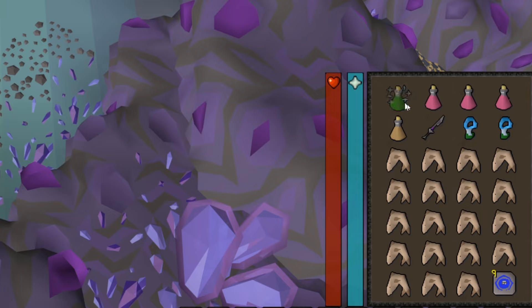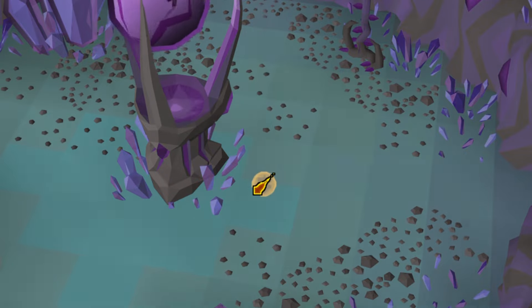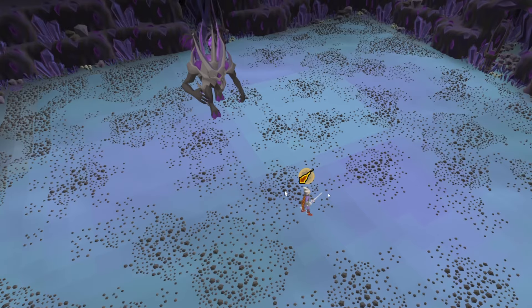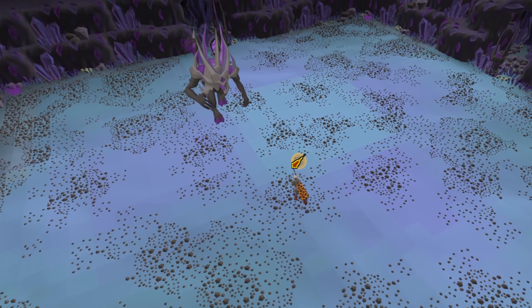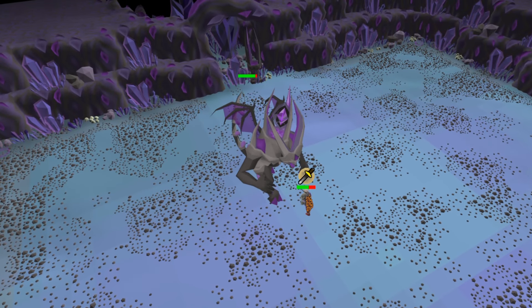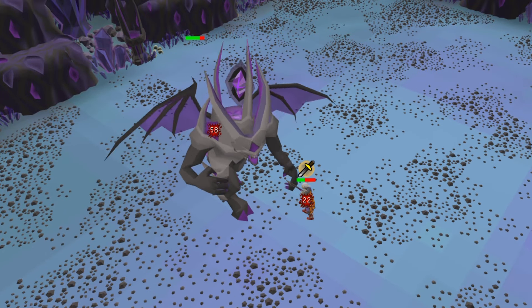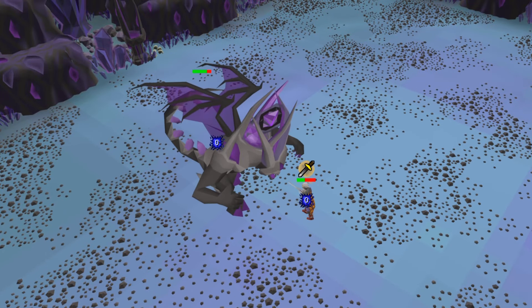Now that we're ready, take a sip of your divine super combat potion, one sip of your stamina potion, and equip your spec weapon if you're using one. Use your dark totem on the purple well and you'll be teleported into Skotizo's lair. The first thing you do is run up to him, switch to protect from melee when you're in front of Skotizo, and dump him with your special attacks. Once you've used your specs, switch to the arclight and continue the rest of the fight with it.